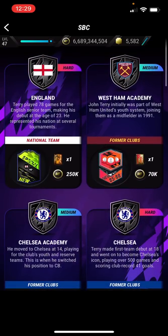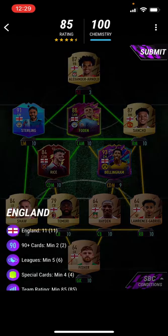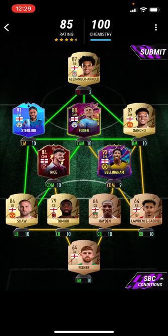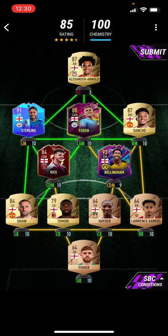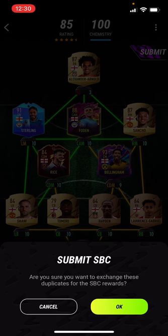The first one is England. Terry played 78 games for the England senior team, making his debut at the age of 23. He represented this nation at several tournaments. It's pretty simple — just these 11 nations. I used Trent as a striker just to get the rating up to 85, since we used bronzes the rating went down. The squad includes Raheem Sterling, Trippier, Royce, and Bellingham.